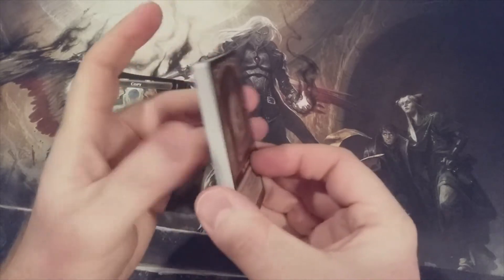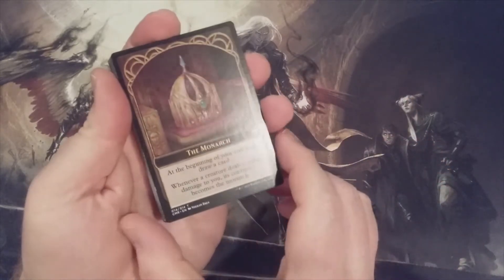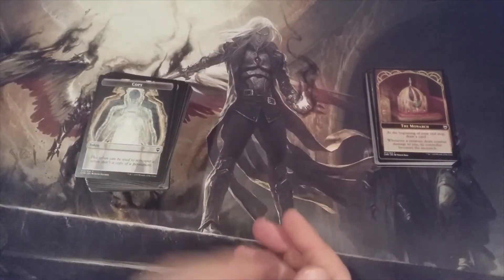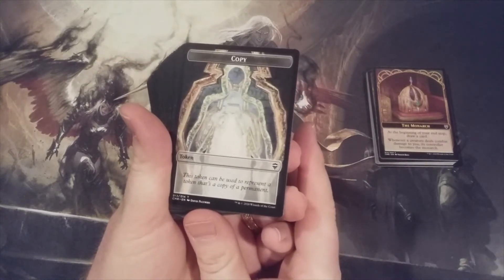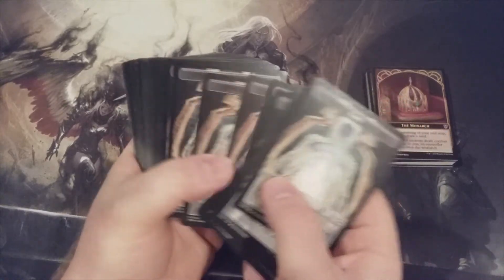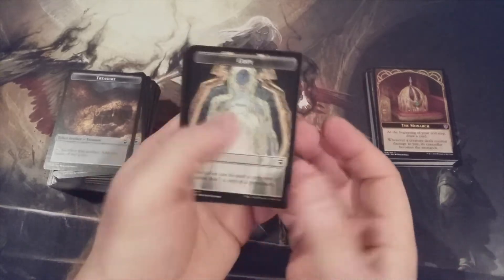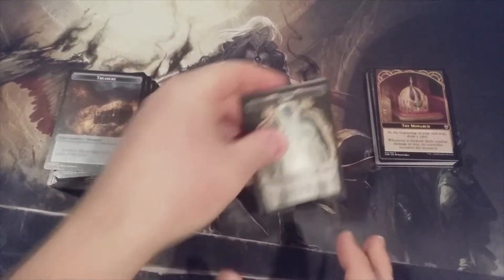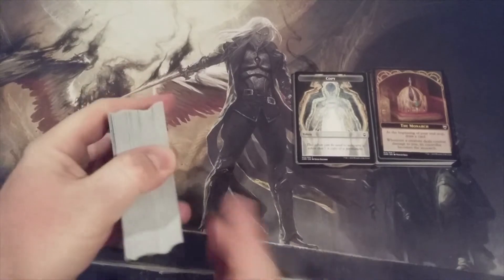23 total monarch tokens in one sealed case, averaging four per box, when in one game you're really only ever going to need one monarch token. A little surprising — particularly because this is not the first such printing of them. Another great token to have: the copy token. This was printed for the very first time, I believe it was back in Double Masters. To get all of these is really awesome. I think they waited too long to print a copy token because, can you even have a game of Magic where something doesn't get copied? We reached 20 copy tokens. That one I have no problem getting as many of as possible.